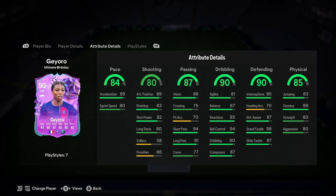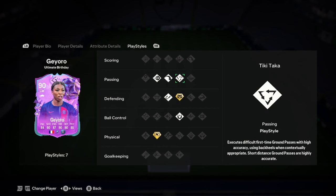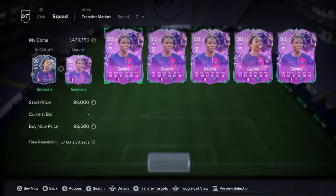I would say play CDM personally. She'll be like an old-school can opener for you. Anticipate Plus, Tack, Intercept, Long Ball Pass, Ping Pass — yeah, she's got the passing as well. So she's just going to be lifting those balls over the top from that deeper role, dropping in between the two centre backs. She'll be looking lovely, lads.